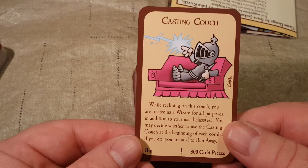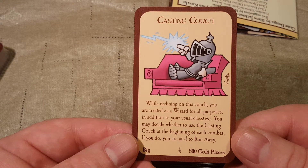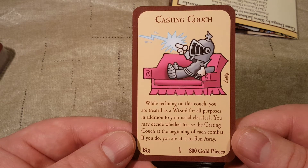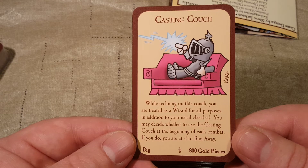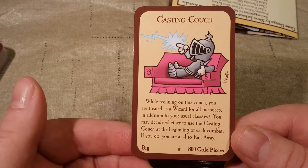We got our Casting Couch — already a funny one. While reclining on this couch, you are treated as a wizard for all purposes in addition to your usual classes. You can decide whether to use the Casting Couch at the beginning of each combat. If you do, you are minus one to run away.